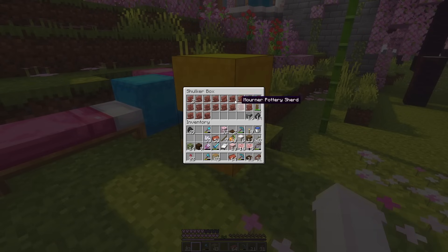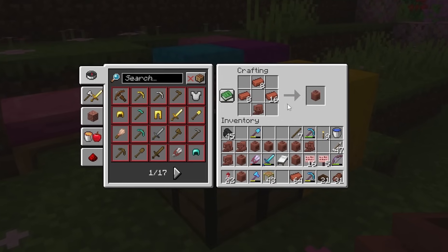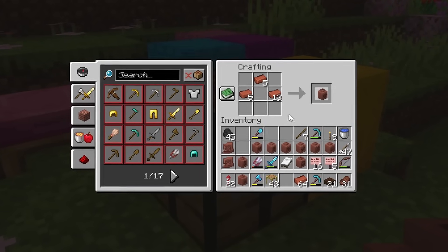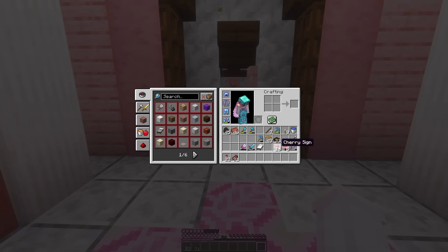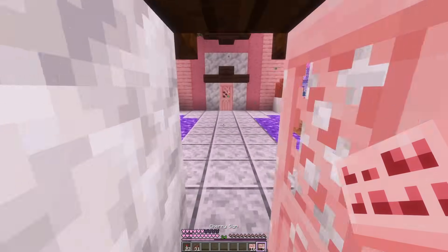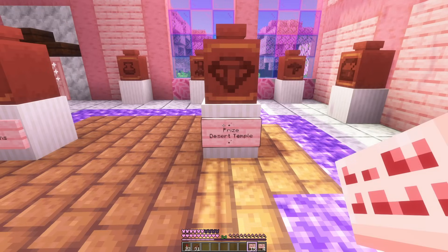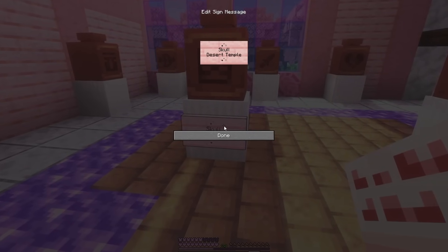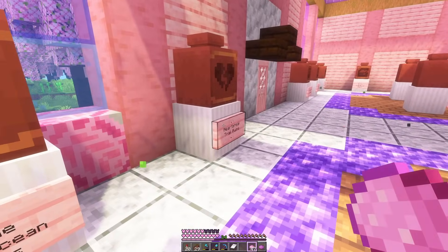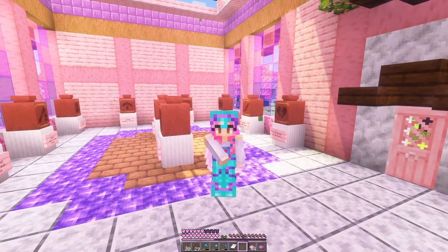Our next step is just to make every single one of the pots, which takes up a lot of room - here's all the sherds. Then I want to use signs and next to each one put what it is and where I got it from. For example, this one is the heart sherd and we got it in the trail ruins, and this one is the prize sherd from the desert temple. Now all that's left to do is decorate the rest of the room.